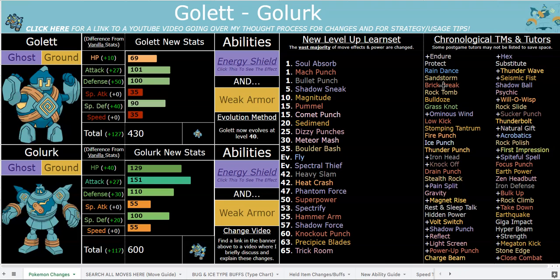His abilities really make him great, along with this immense bulk: 129 HP, 110 Defense, 100 Special Defense. He is still being hit by very common super effective attacks, not to mention the higher base power of moves in this hack, so he's going to be taking a lot of damage from strong super effective hits. But in general he can absolutely swallow hits. He has reliable recovery in the form of Sediment, and Energy Shield — a.k.a. multiscale — is very good for Golurk, letting him abuse that bulk with things like Rock Polish or Weakness Policy.